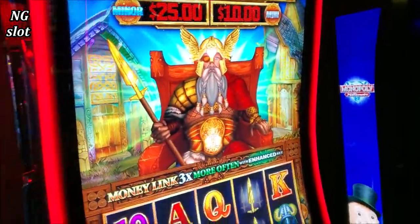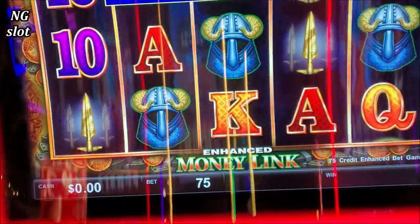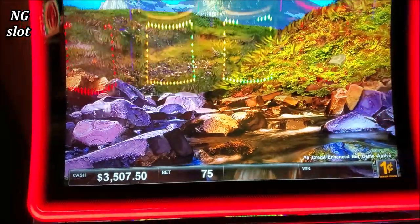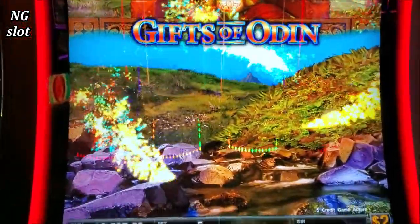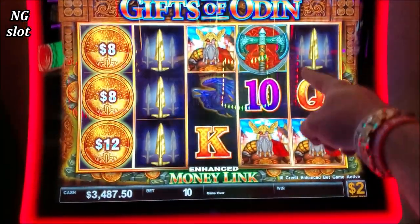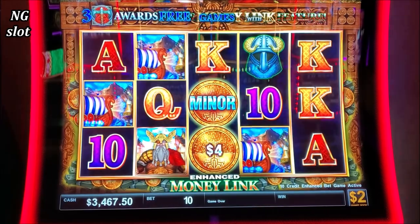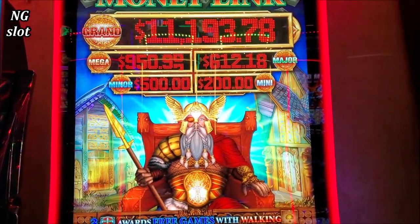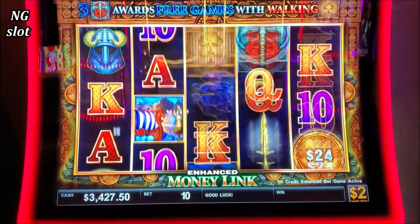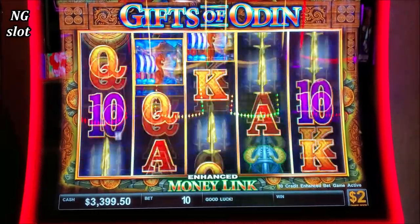Let's try this one. So this is Gifts of Odin — two dollar denomination, and twenty dollars a spin. We need three of those for free games, or six or more numbers for the money link feature. Mini is $200, minor is $500. Also we have good fortune — during any spin it can shake the screen and award free games or the money link feature.